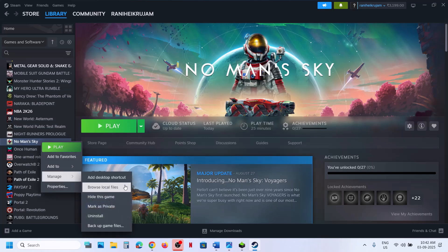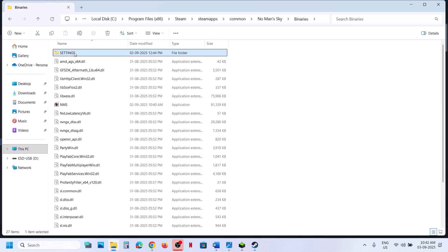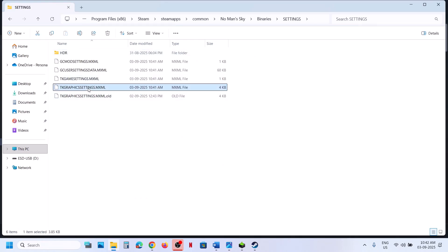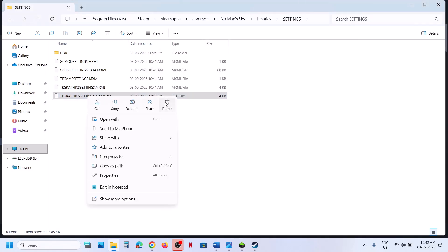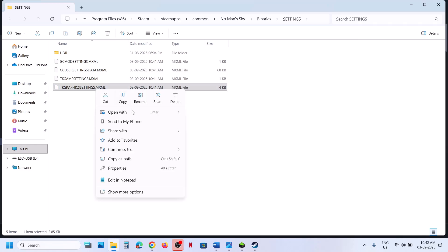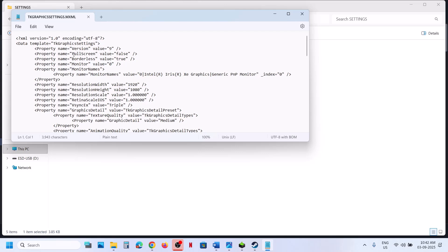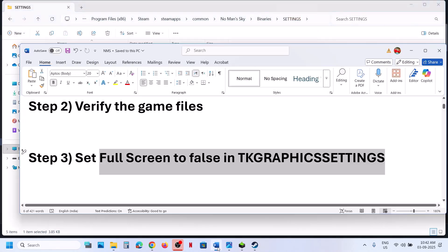Right-click on the game, select Manage, then Browse Local Files. Open the Binaries folder, then the Settings folder. You will see a Graphics Settings XML file — right-click and open it with Notepad. Find the fullscreen entry: if it is set to true, type in false, then go to File and click Save. Launch the game and check.